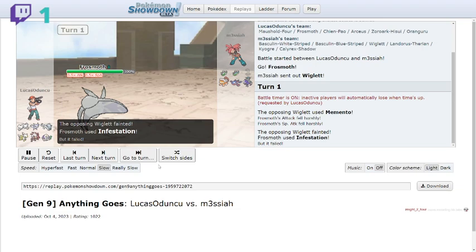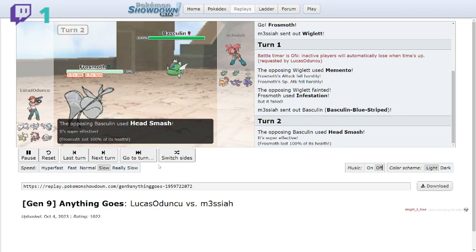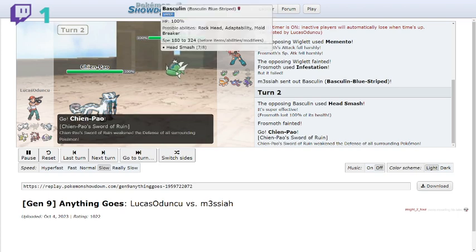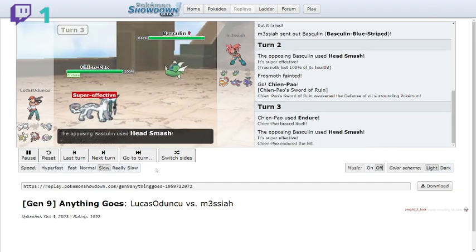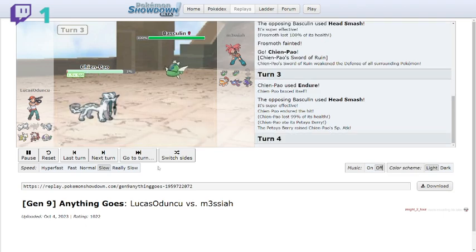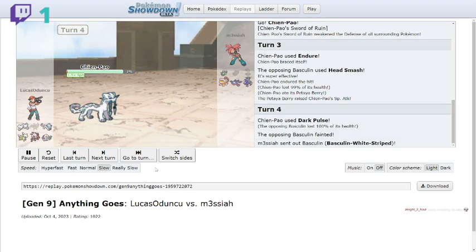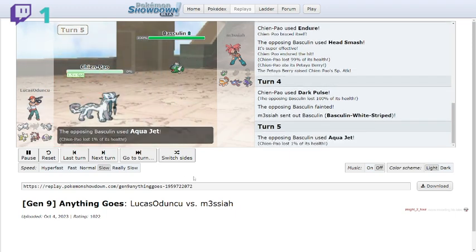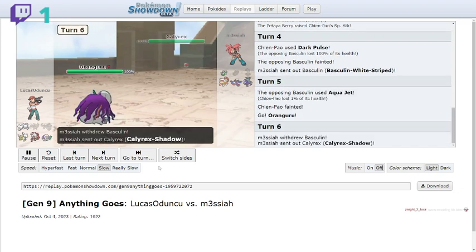A fourth battle: Wiglit comes in and uses Memento. Then Basculin appears — a water type with a Head Smash set, probably Rock Head since there's no recoil. I use Endure, drop to 1 HP, activate my Petaya Berry, then finish with Dark Pulse — bye-bye Basculin. The Hisuian Basculin comes in next and goes for priority Aqua Jet to take out Chien Pao.